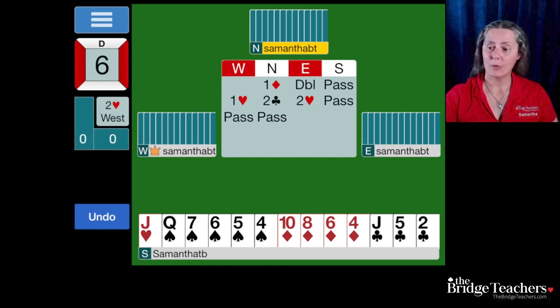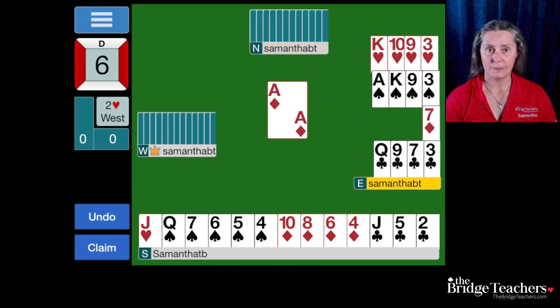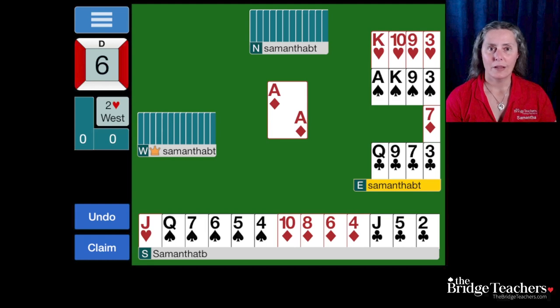Partner's lead at the table was the ace of diamonds. Whenever dummy comes down, declarer should take a moment to look at the hand and plan it, and this is your opportunity to do so as well. Think about the auction and the information you have about the hidden hands. Begin to build your picture, and look at how dummy interacts with your hand. On the surface, having the queen of spades behind the ace and king is a good thing.